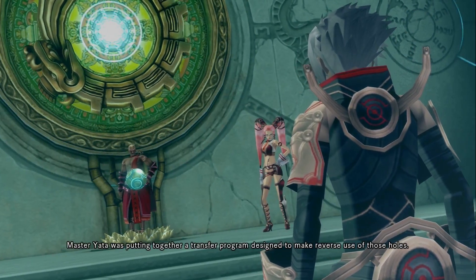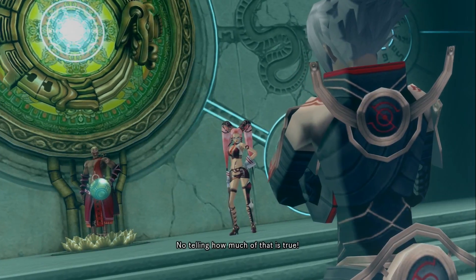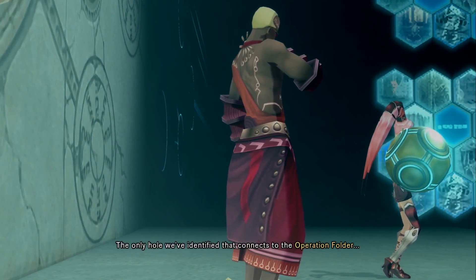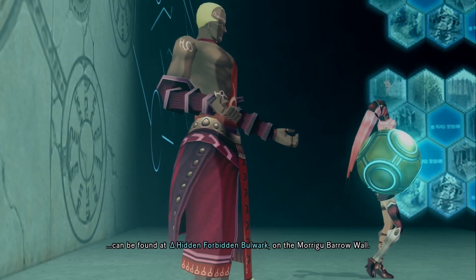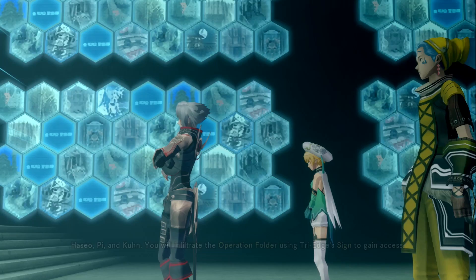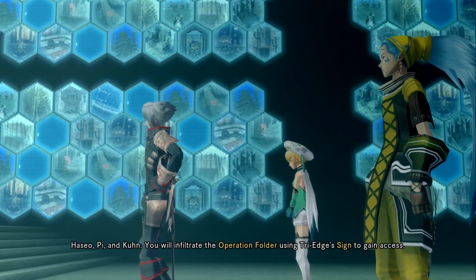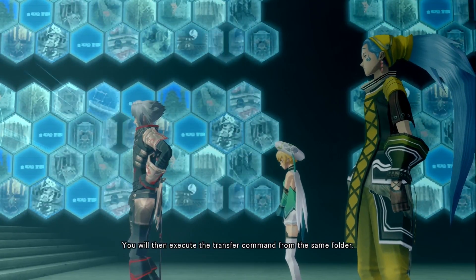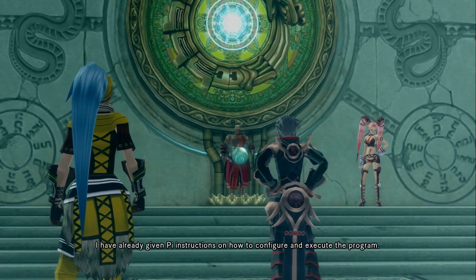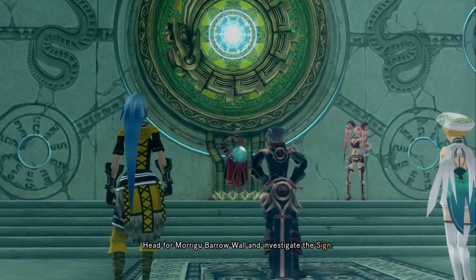Master Yotta was putting together a transfer program designed to make reverse use of those holes. No telling how much of that is true. The only hole we've identified that connects to the operation folder can be found at Delta Hidden Forbidden Bulwark, on the Morigou Barrel Wall. Let's get to the wall then! Haseo, Pai, and Kuhn — you will infiltrate the operation folder using Tri-Edge's sign to gain access. You will then execute the transfer command from the same folder. I have already given Pai instructions on how to configure and execute the program. Head for Morigou Barrel Wall and investigate the sign.